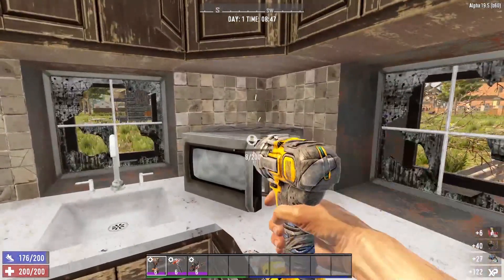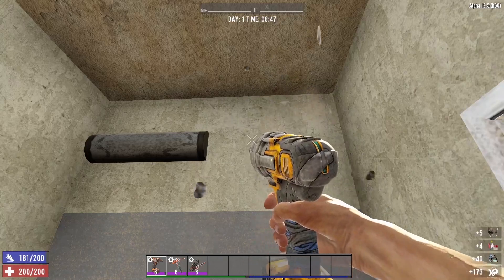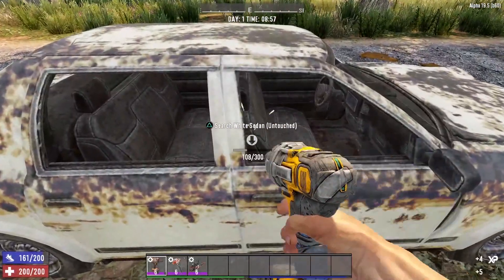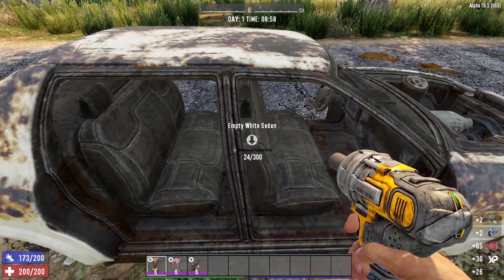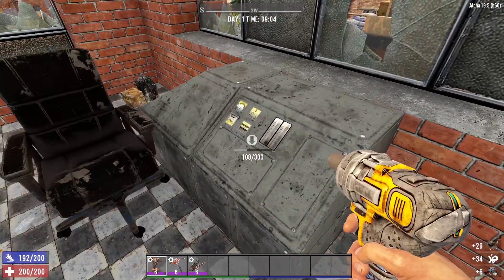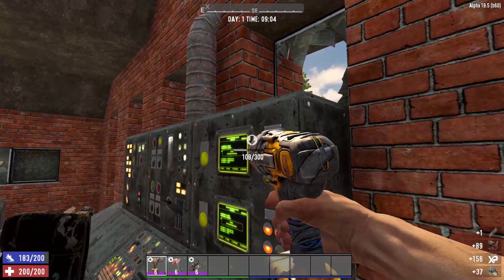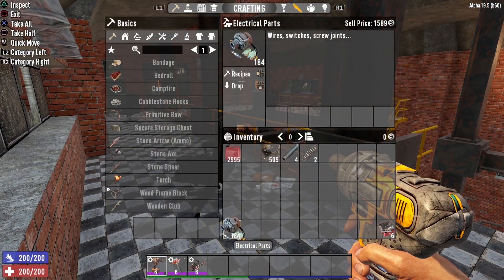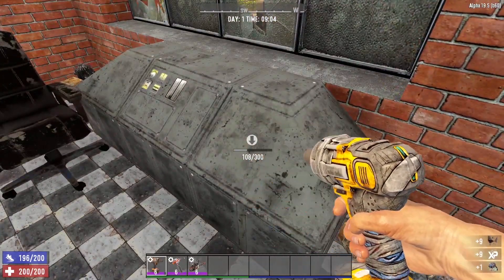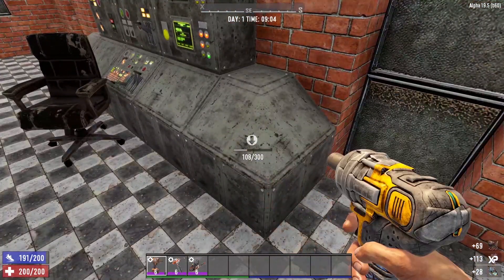Honestly, it's not a very dangerous POI — the only thing you have to worry about is that one of the trailers does have a dog. But this place is pretty much a one-stop shop for electrical parts. Another POI to be on the lookout for is any of the industrial POIs, because they usually hold a lot of these console stations, which will yield a tremendous amount of electrical parts. Just breaking down the consoles in this one little room gave me a total of 184 electrical parts. There are industrial buildings out there that have these consoles everywhere.